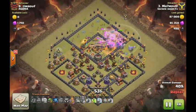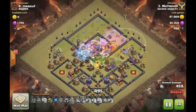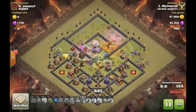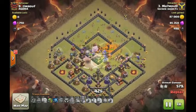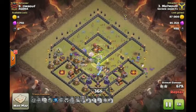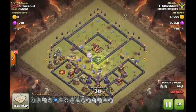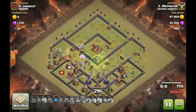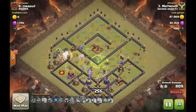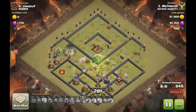He brought two freezes to take out the other inferno, and they're down. He's got a nice little jump spell there and looking good. He throws in a baby dragon for cleanup with the other two bowlers. He still has a lot of troops left — most of his healers, his king, his queen, and six bowlers.